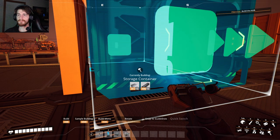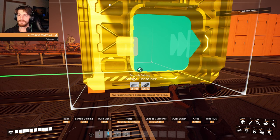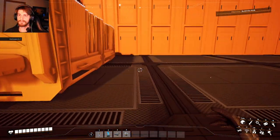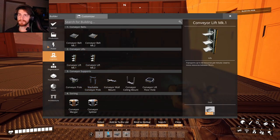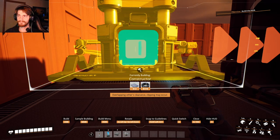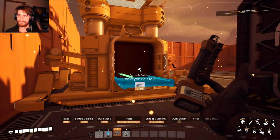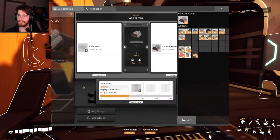What I want is a storage container here — maybe like that. We have a little bit of space behind here. It doesn't have to look nice as long as it works — if that works, I am really happy. So this is gonna make the solid biofuel.